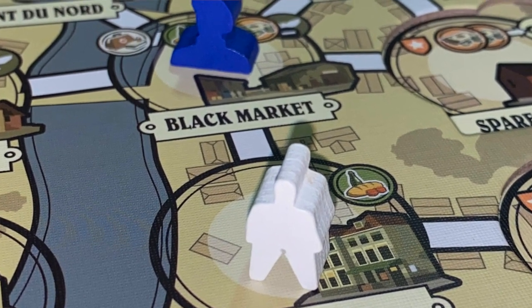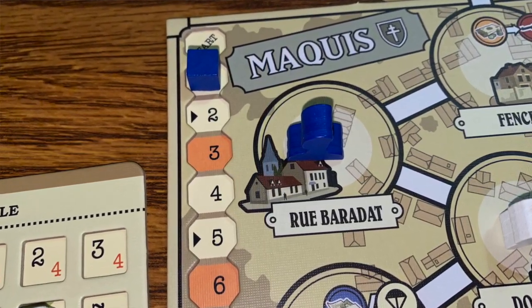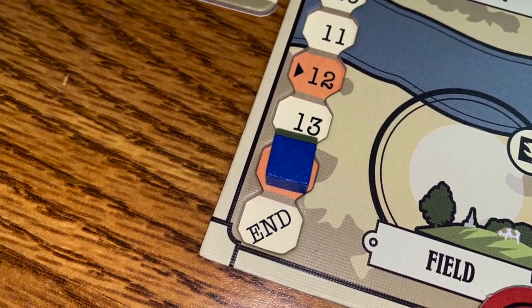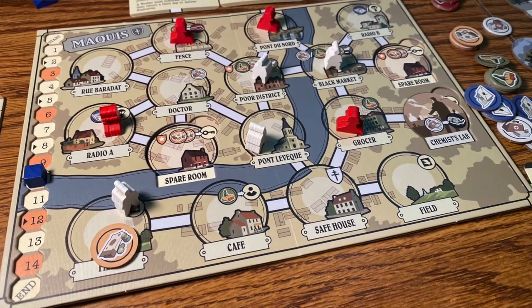The last phase of each round has you remove all patrols from the board and return your meeples to the safe house. You move the day tracker up one space, and if it reaches a shaded portion, you move the morale token down one space. There are several ways to lose: all your meeples are arrested, you reach 15 days without completing your missions, or your morale reaches the fail space. But if you and your meeples can fulfill both missions, you win.